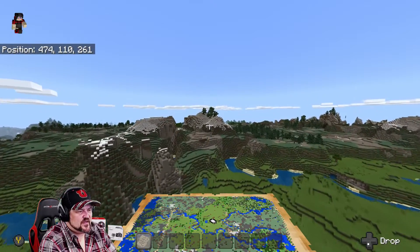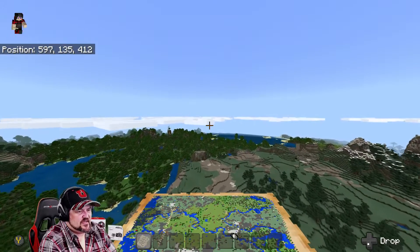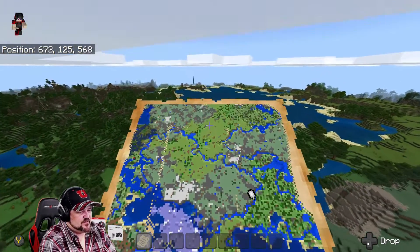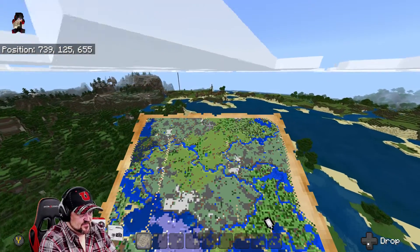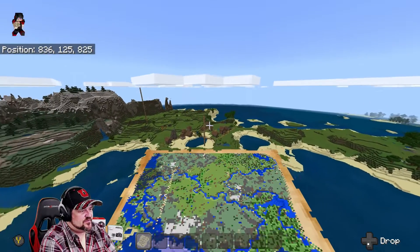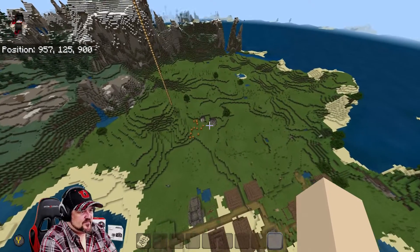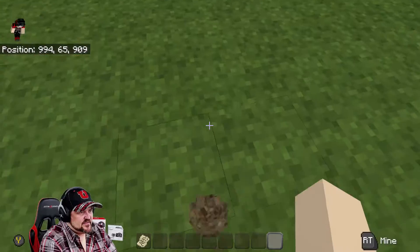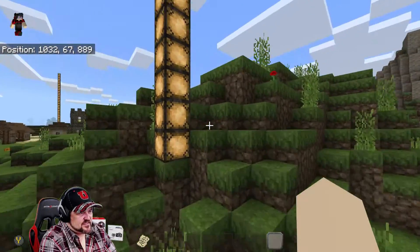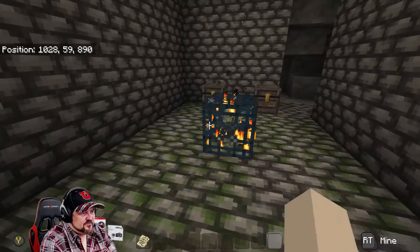I like this seed because there are a lot of good areas where you can build a base, and it would be fun. What I would do is come down to this village in the bottom right corner of the starter map — the coordinates are in the top left of the screen. I'd start here, then go down into this cave system where you've got ores close to the surface.